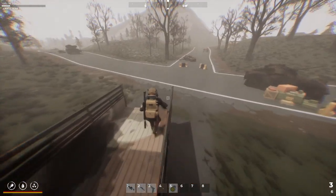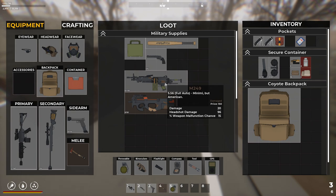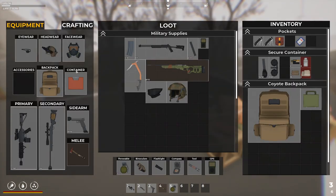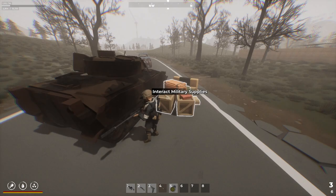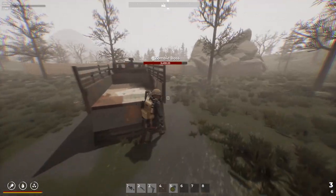We can loot that while we're just standing here. M249, military container — we'll grab that. We can loot this. The SV98, no. Another GPS — I'm going to take that because you never know. I'll put it in storage; we might need it eventually.